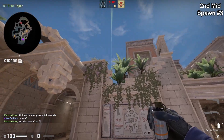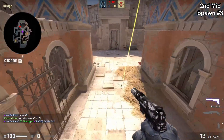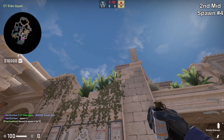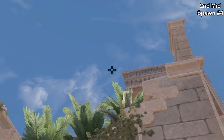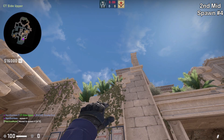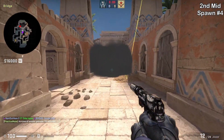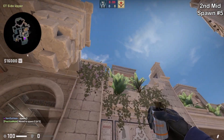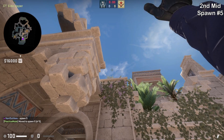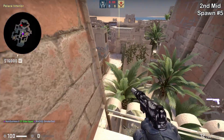Spawn number three: aim at the top right of this building then jump throw. Spawn number four: duck and aim to the left of this leaf, go up to where you reach the building where these two points meet, then jump throw. Spawn number five: duck and aim to the left of this part of the plant then jump throw. And there you have it, all five instant mid smokes from CT spawn.